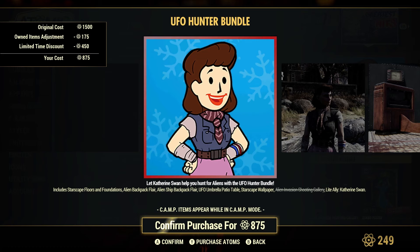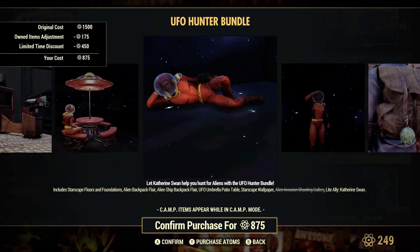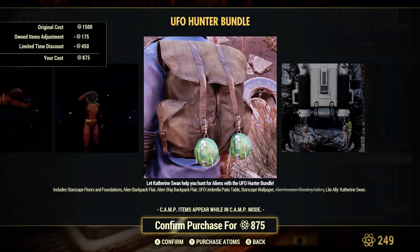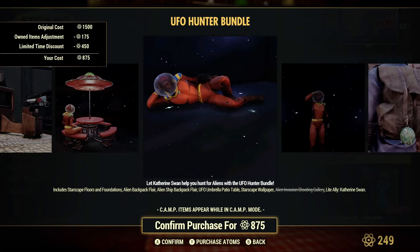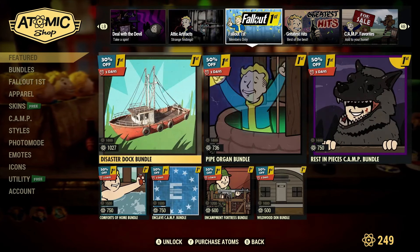The UFO Hunter bundle is back — I've seen this one before. It includes Starscape floors and foundations, an alien backpack, an alien ship backpack, a UFO umbrella, a piano table, Starscape wallpaper, and a shooting gallery. You get Catherine Swan too. Interestingly, you do not get the suit — a little bit of clickbait right there.